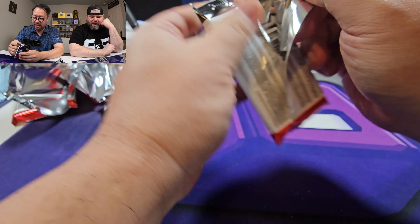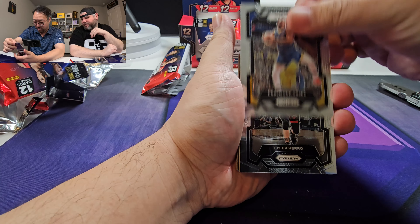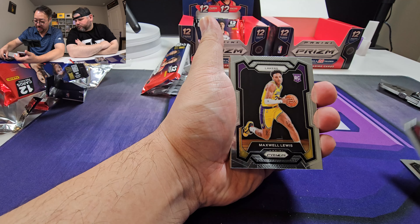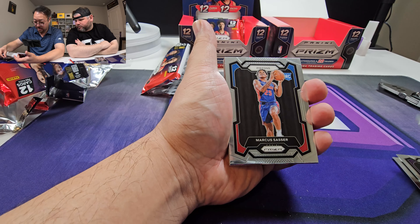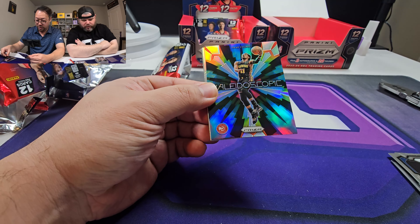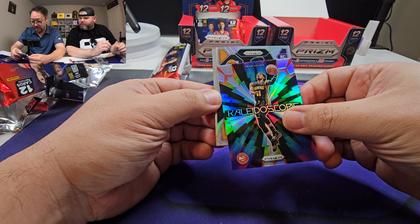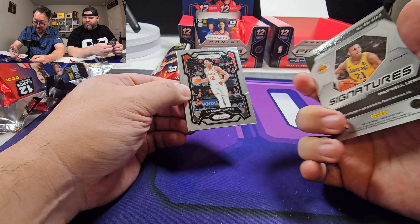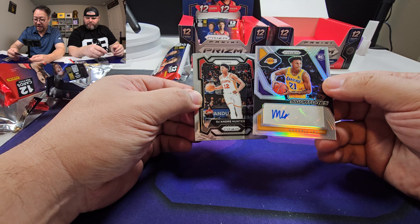The white? Yeah. Draymond, Tyler Herro, Brandon Ingram, K-Love, Maxwell Lewis, Jett Howard, Marcus Sassar. Trey Young Kaleidoscope Silver - I'll take it. There it is. Another auto - rookie, Lakers. Christie? No - Lewis. Lewis. Well, the double initials. Silver, rookie. Yeah, that's an M-L.